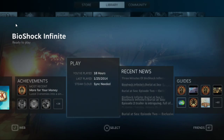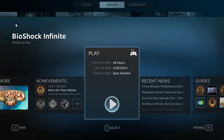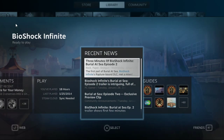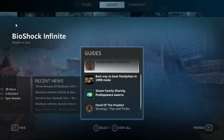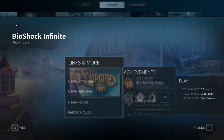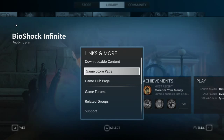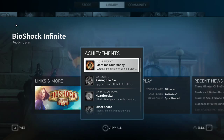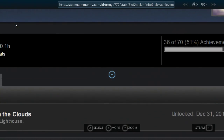In the Library, Bioshock Infinite is what I've been playing a lot — I've put 18 hours into it. The game's story is about 10 hours, but I spent most of my time exploring and trying to get achievements. You can look through news about the game, guides on how to get achievements, and discuss the game in a forum or group community.